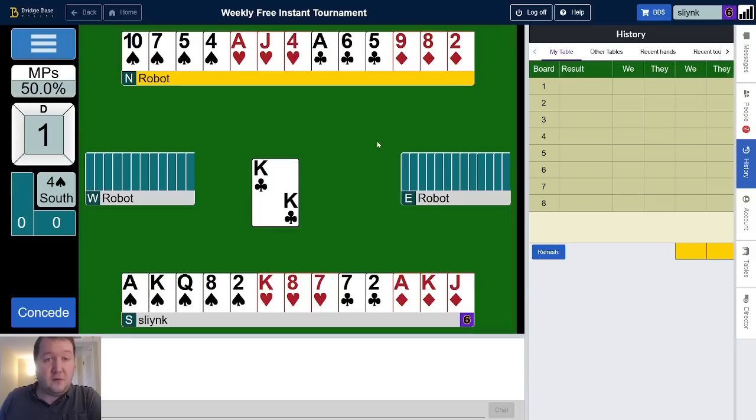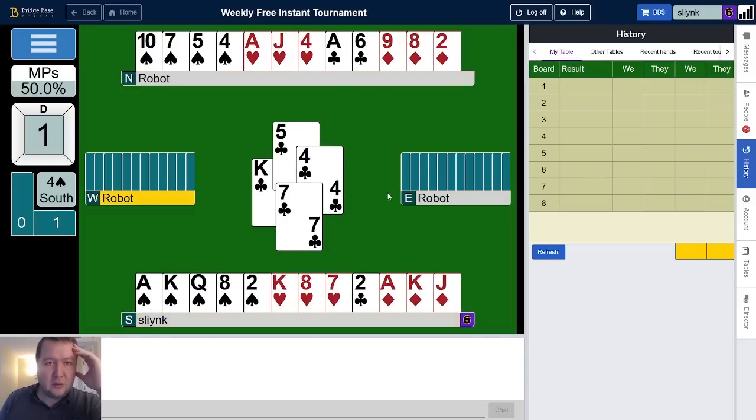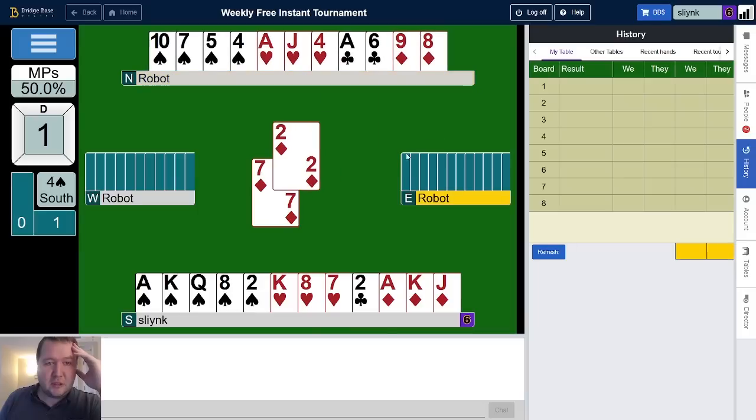Partner's got a four-triple-three, they still chose to stayman interestingly. Everyone's probably getting to four spades no matter what. We probably don't have a spade loser; we've got one heart loser, one club loser, one diamond loser. Looks like we want to finesse a heart or diamond, but I'm just going to start by ducking one — we might be able to set it up to endplay the opponents. Diamond shift, good start.